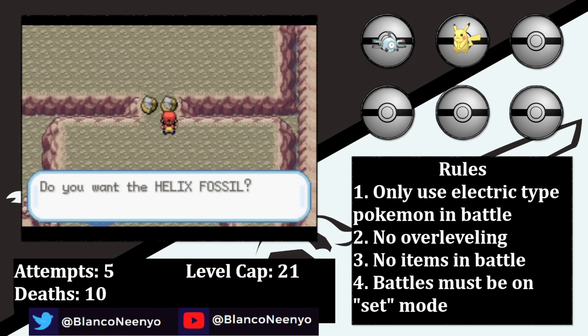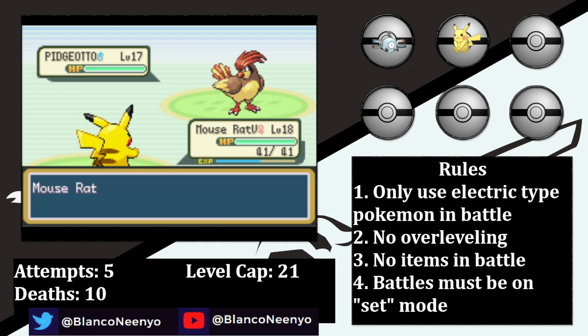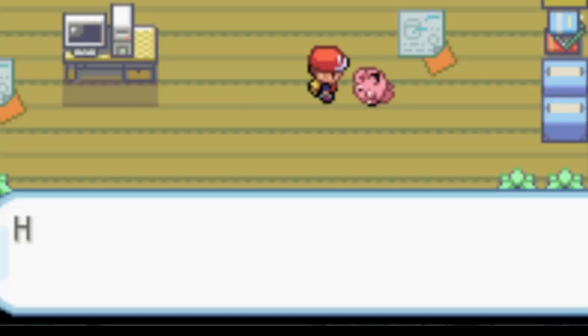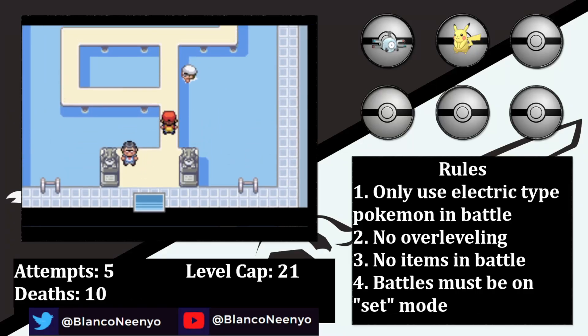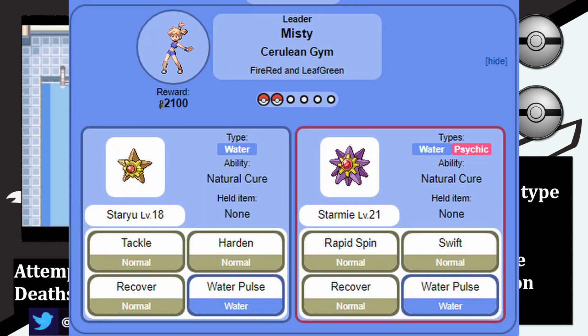With Brock finally out of the way, I head through Mount Moon and make it to Cerulean City. Our rival presents much less of a challenge than Brock, as Boltz the 5th now knows Sonic Boom and can deal with his Bulbasaur with relative ease. The second gym leader is Misty, and her Water types are a welcome sight after dealing with Brock. Even though we have the type advantage, her Starmie outspeeds us, and a critical hit from Water Pulse would knock out either of our Pokemon in one hit.